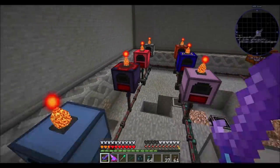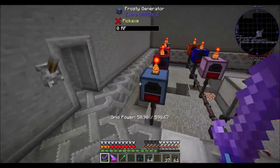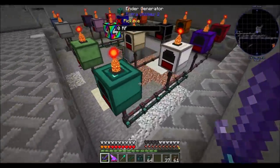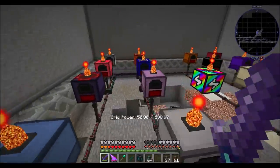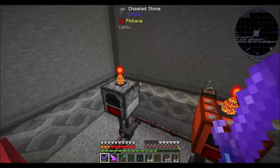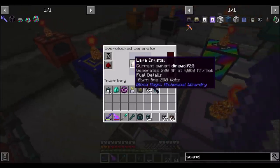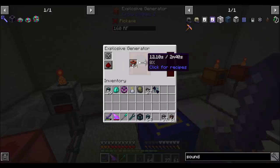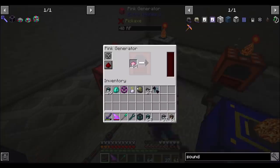Hello everyone, this is Daryl20 and welcome to episode 87 of FTB Revelations, where today we're continuing to automate all the generators from X-Utilities. Last episode we completed Survival, got Overclocked with a Lava Crystal, and we've got TNT going into the Explosive Generator — it lasts longer than just Gunpowder, so that's cool.